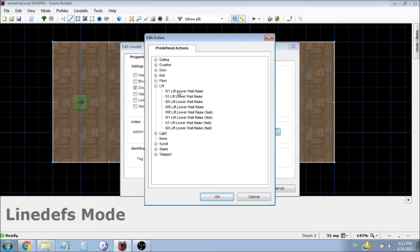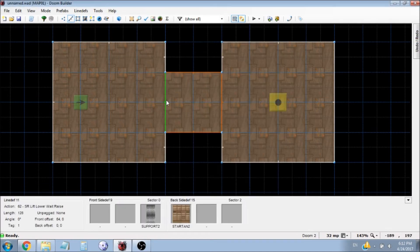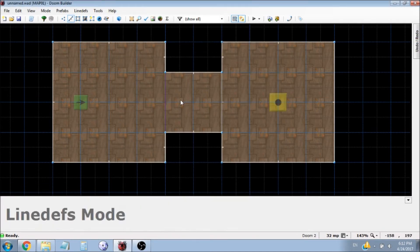Now secondly, we need to do something to make the lift actually function. Right-click on this linedef in line mode and give it the same tag so it knows what sector to modify, then go to the drop-down menu and hit lift. If you want the player to only be able to use this lift once, press S1. But we're looking for SR, because this makes it repeat every single time. So this is 'switch repeatable lift' — lower, wait, raise. It lowers down to the ground, waits a second, and goes back up. If we put our mouse over the linedef, it highlights the whole sector, which means we did it right.